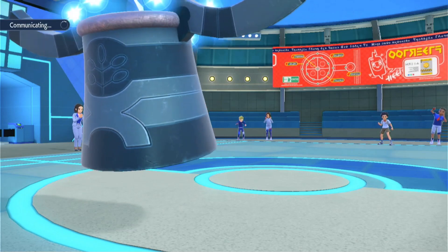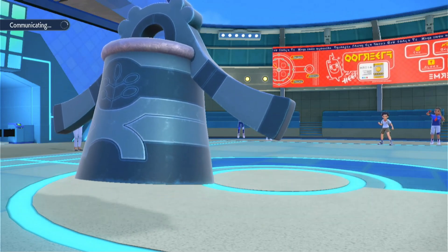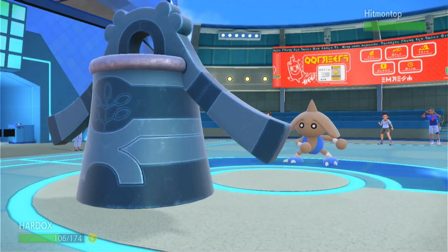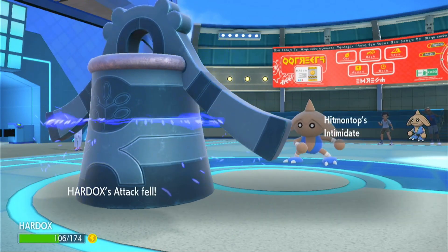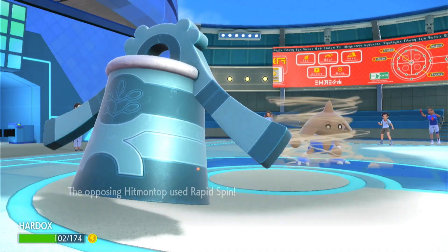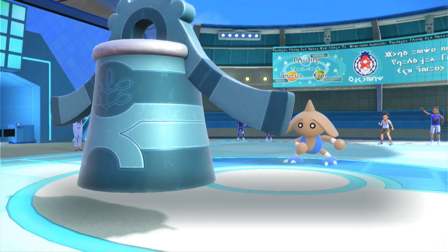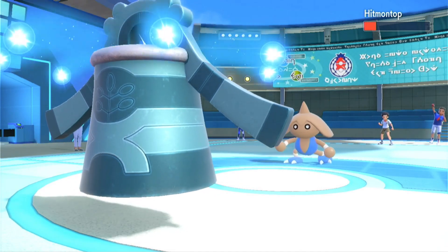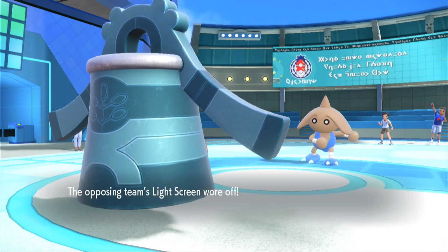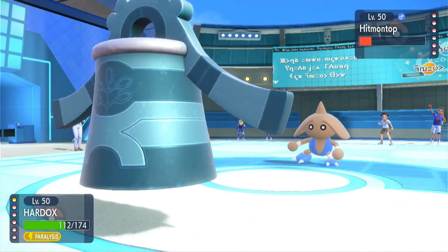In return we do have a paralyzed Bronzong, but we do have Lefties. The big scary thing now - can we take a Sacred Fire? We see Hitmontop coming out. Intimidate's not really going to matter; we are very defensive so I'm not too scared of Hitmontop clearing away the rocks. Body Press does a big chunk of damage there, and the Light Screen is finally gone. I'm going to set up rocks again predicting a switch.